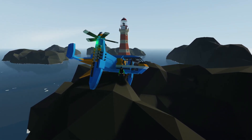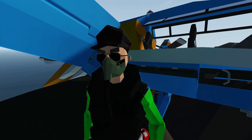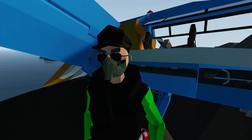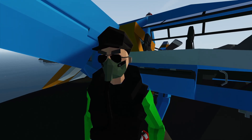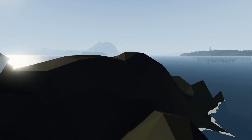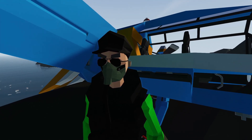Hello everyone, welcome back and welcome new viewers to some more Stormworks. We are right where we left off here at the no-name lighthouse. Today we're going to fly around Sawyer, explore the island a little more, find some crates, get some missions done, and hopefully loop back around to our base. Lots of land to explore, finding crates, getting points, doing some research.